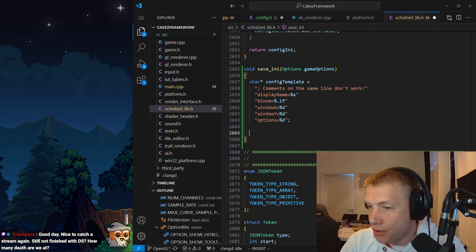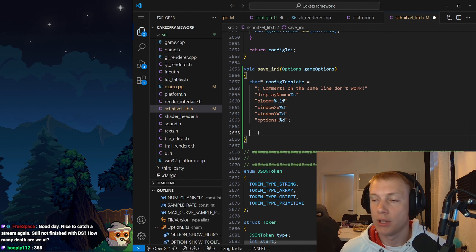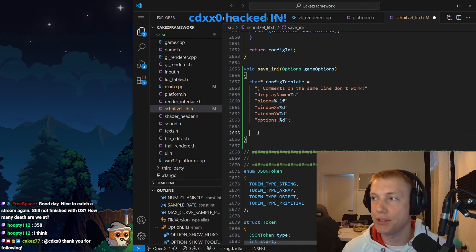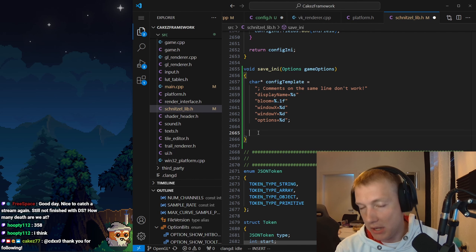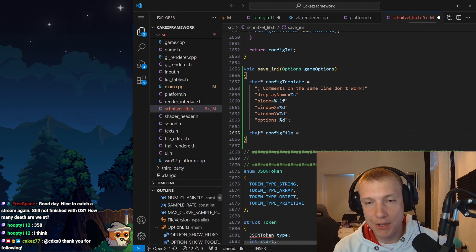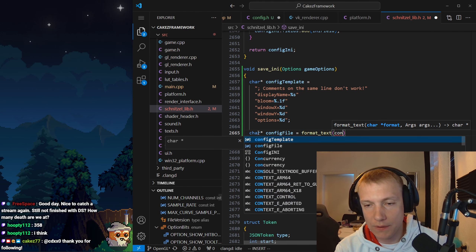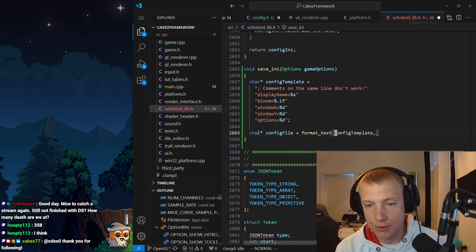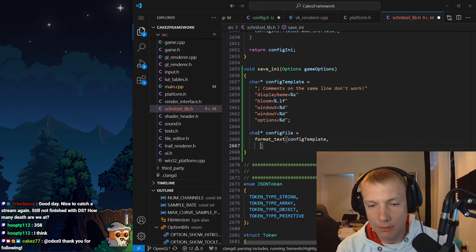I want to say display name equals, and then bloom equals, window x equals, window y equals, options equals. So essentially this, and then for the display name that's going to be a string that is going to be a 0.2 float or 0.1 float, even a percentage d, percentage d, and a percentage d.